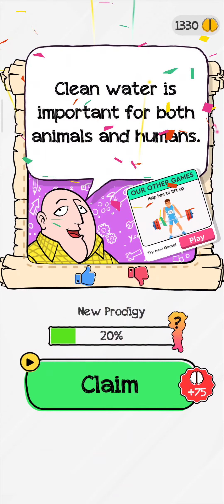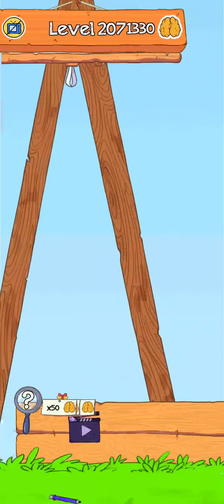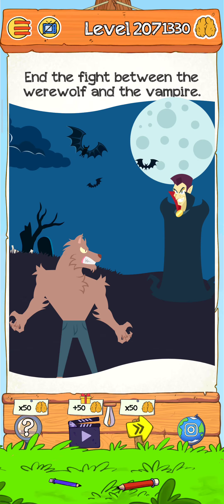Level is complete - just tap here to go to the next level. Level 207: the fight between the werewolf and the vampire. Let's solve it.